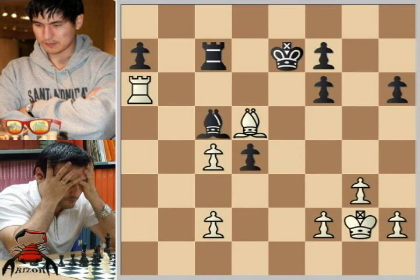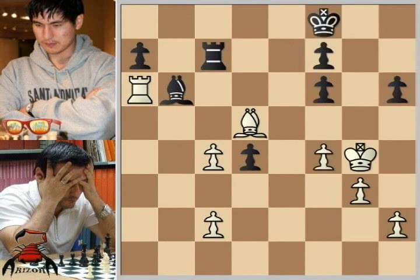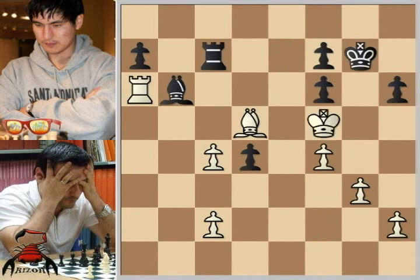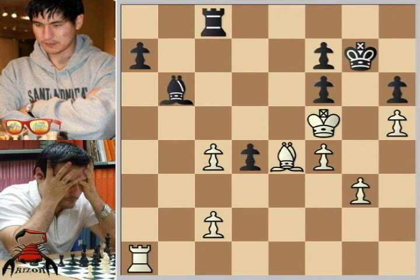And after bishop d5, bishop c5, king f3, bishop b6, king to g4, king to f8, f4, king to g7, king f5, rook to c8 — and it's looking pretty clear where this game is headed. h4, rook to c7, h5, rook to c8, rook to a1, rook to e8, bishop to e4, rook to c8, bishop to d5, rook to e8, bishop to e4, rook to c8. And by repeating moves, the players knew where this game was going, and they agreed to a draw at this point.